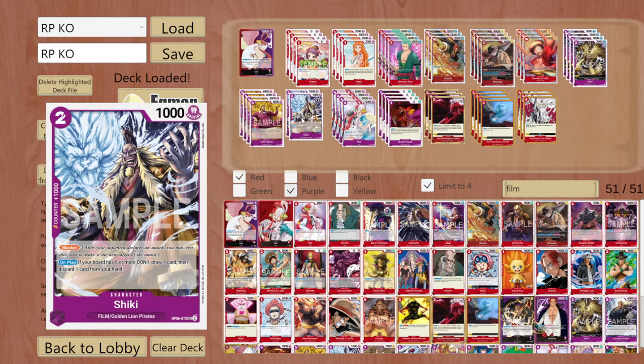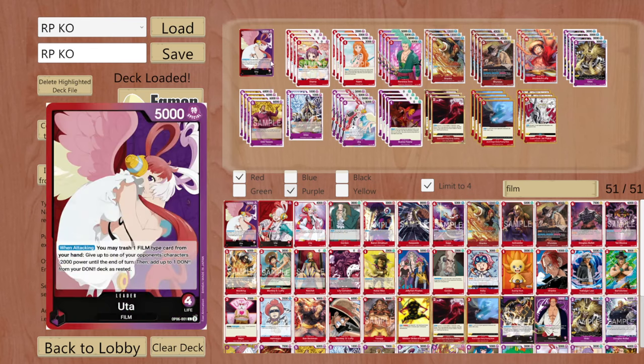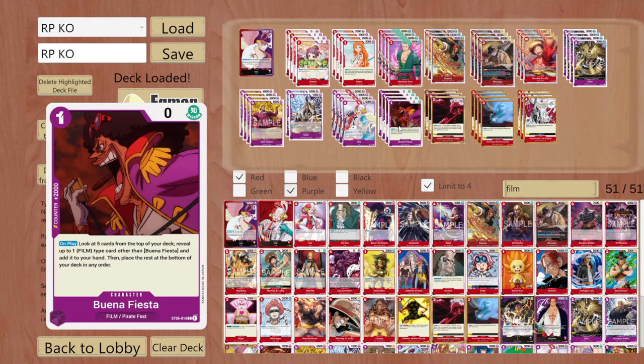He is a film type character so you can discard him for the effect and get him back with Gilte Tessoro, which is also nice. Our other main blocker alongside Shuraya is the Uta blocker - we all know her effect: you can rest up to one of your opponent's characters with a cost of 5 or less, which is pretty strong. This is why we included her, she is a film type so you can discard her the same way. And for the last character card we have our film searcher, Buena Festa - he is also a 2k counter, which is great.